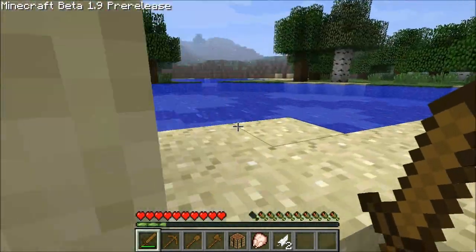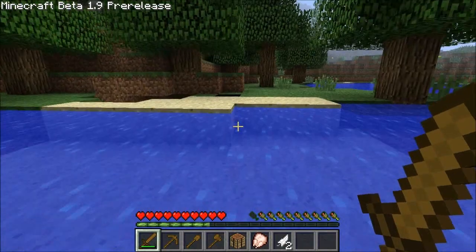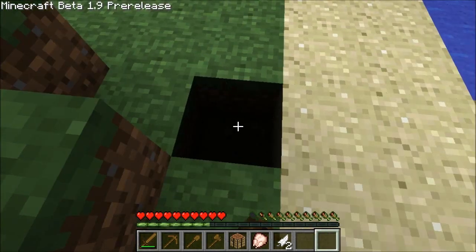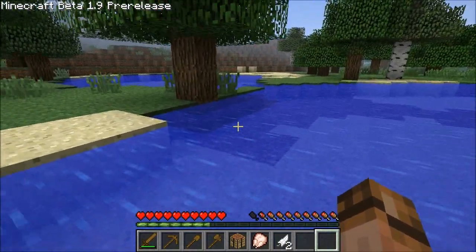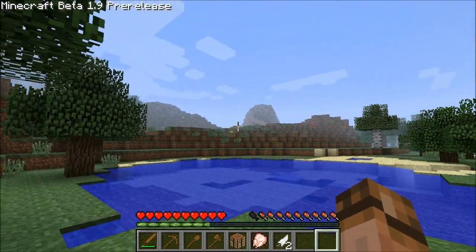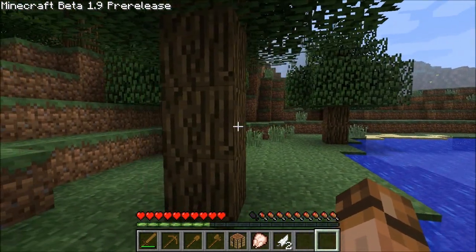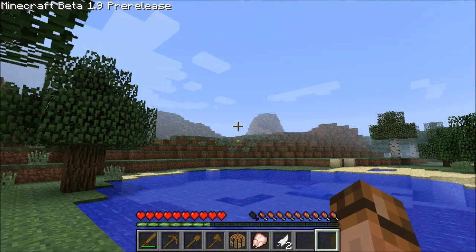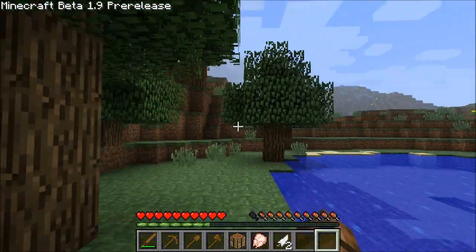It is pre-release though, so that's possibly going to be fixed in the full 1.9. Auto jump still works when you're swimming, but on land it's kind of like the attack button before 1.8 — when you were holding down the left mouse button and looking up in the distance you'd still punch when you weren't looking at anything.